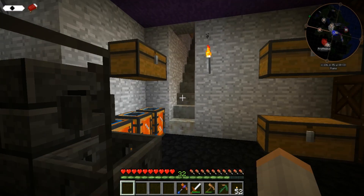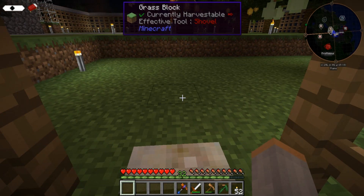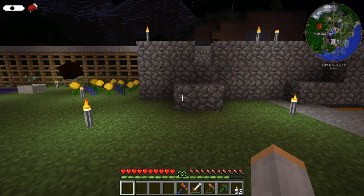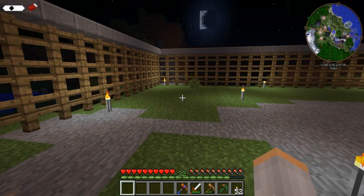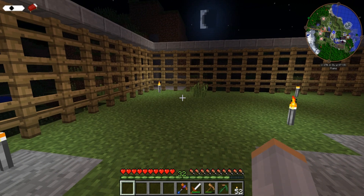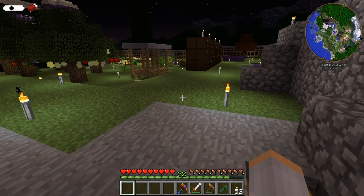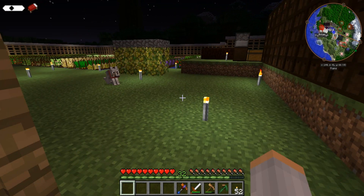I did make another exit that comes up here, and I covered it because I was tired of the rain coming downstairs. Another thing I did off-camera was somebody said to look and see what the lemons grow on, sapling-wise, and find that biome. It turns out that a lot of the fruit trees grow on jungle wood.